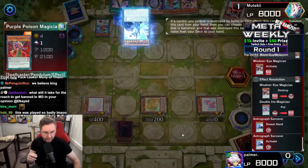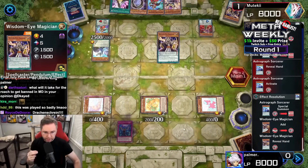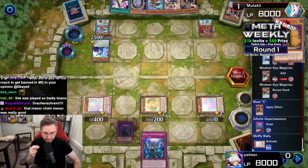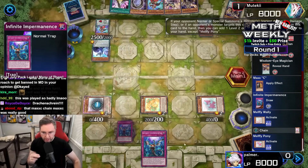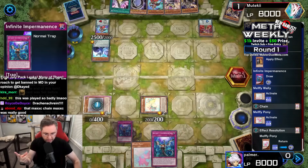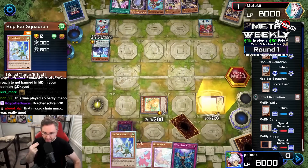Now we're going to be setting up the Purple Poison Magician, which generally has plays to pop cards in the field. We're going to use the Wisdom Eye popping itself, triggering the Astrograph to summon itself onto the field, searching our deck for another Wisdom Eye Magician. We are triggering the Pony and the Wally — Wally is going to summon two bodies from the deck, and the Pony is going to return itself back to the hand to grab the Hop Ear Squadron from the grave.